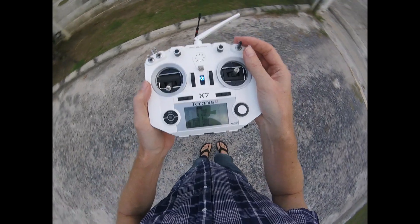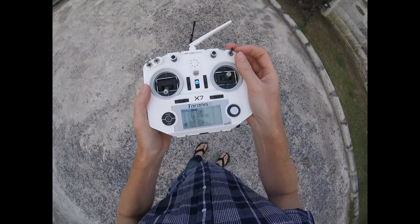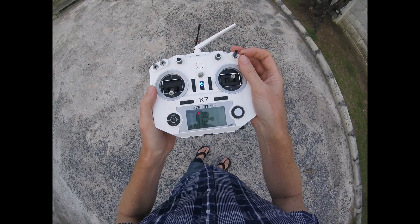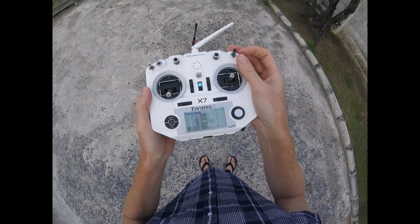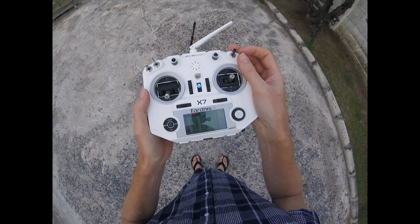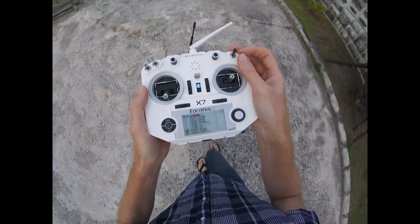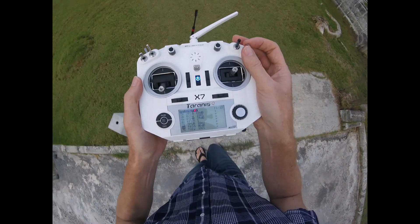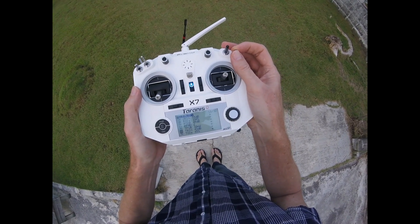Now I have 10 milliwatts, RF MD is 1, and the quadcopter is right there. I wonder why it does this - I think it should just crank up the power so that I can get RF MD 2 at this point. Let's see: if I walk towards the drone, now it is changing to RF MD 2.